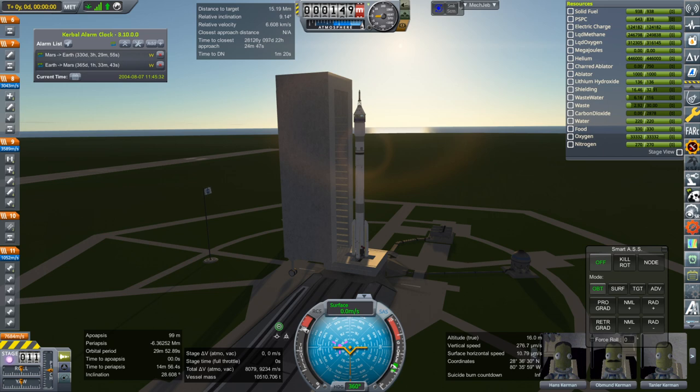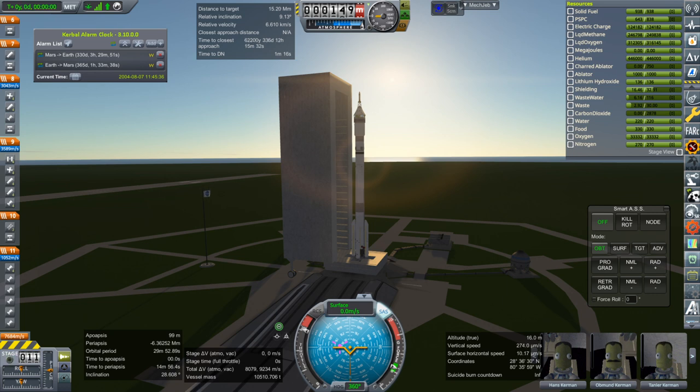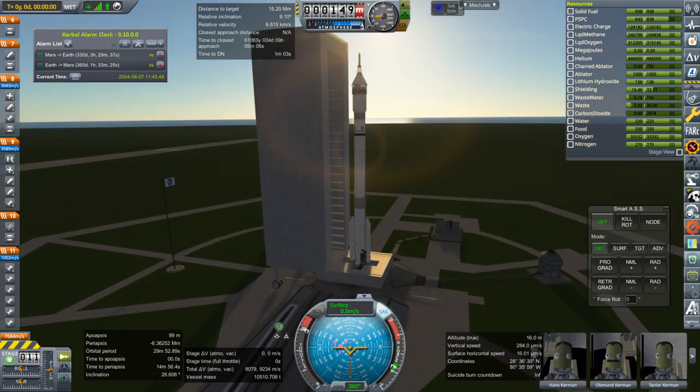Hello everyone and welcome back to my Mars colonization series in Kerbal Space Program 1.6.1. In this episode we're going to send some crew up to the NervaTug in order to fit some new RCS thrusters on it, and also to bring up a ferry stage that will go between the NervaTug and the Mars lander to help it get to Mars properly.